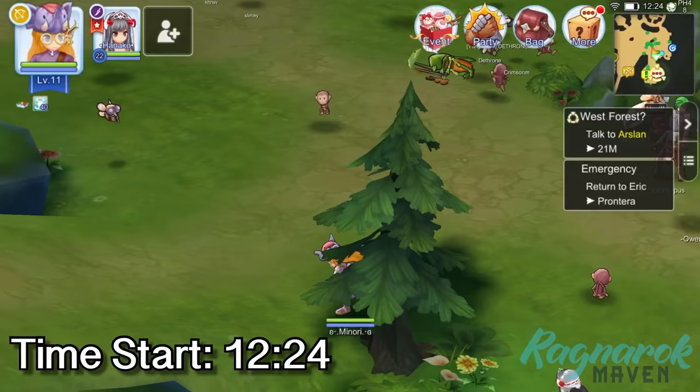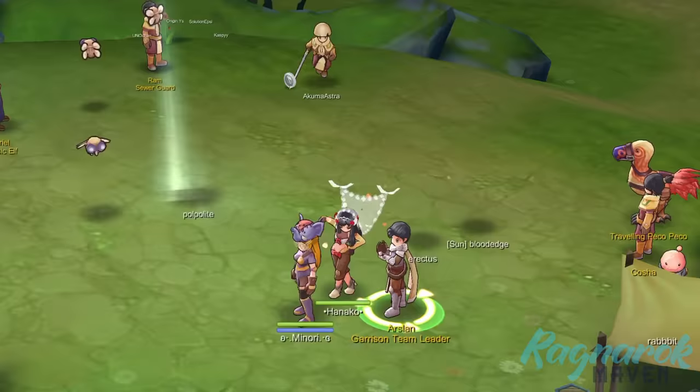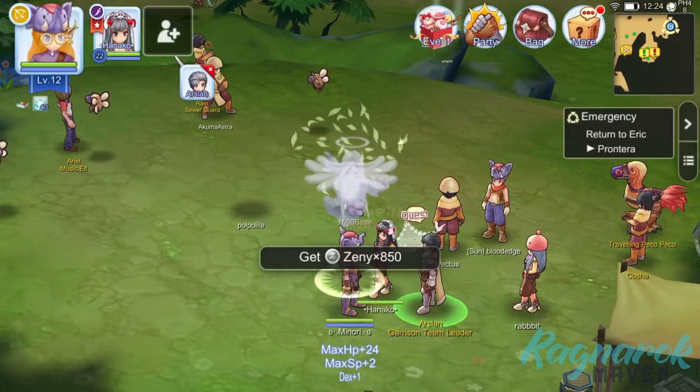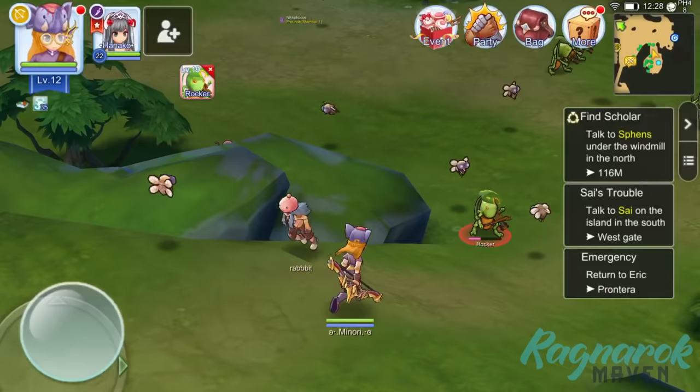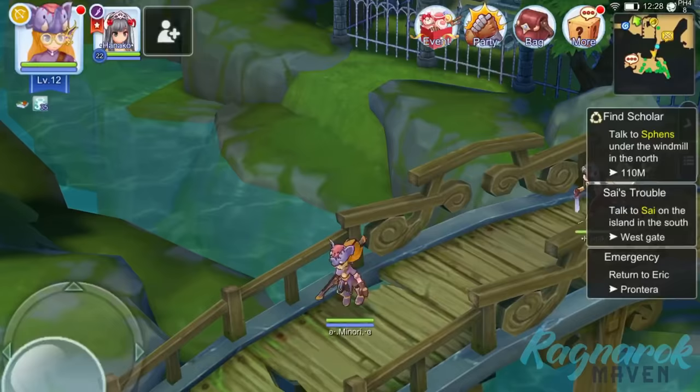Time's start is 12:24. Step 1: Do the Prantera West Quest. Let's start off our adventure in the Prantera West Gate. Begin by talking to Aslan. He will then ask you to talk to other NPCs which will trigger the chain of Prantera West Gate quest. Go ahead and follow all the red quests. I'll speed through the quests and will not identify each step in detail, as that would make this a 2-hour boring video. I'll show you where to start the quests and what to do after that set of quests.